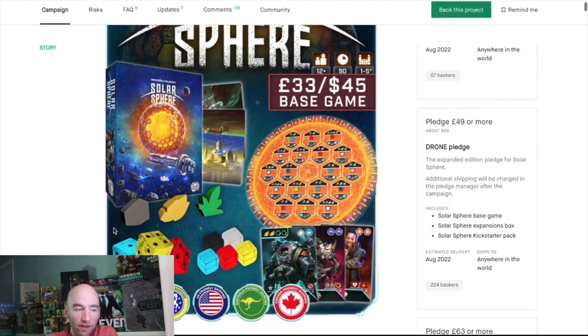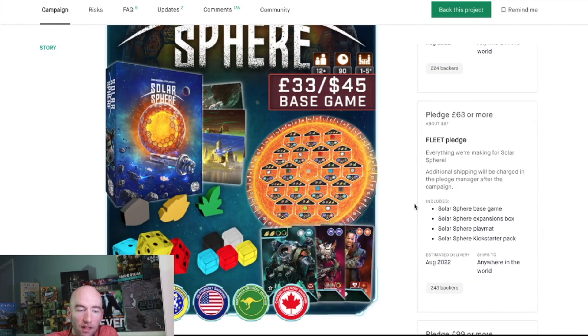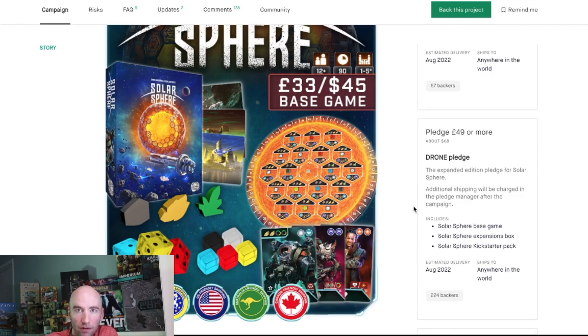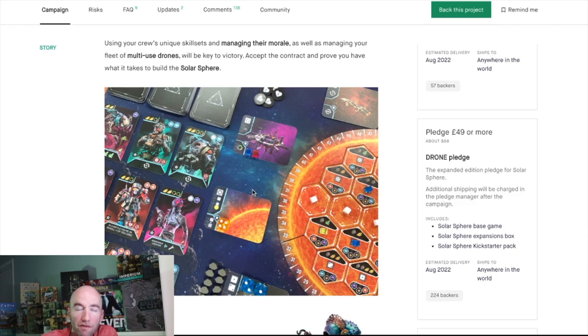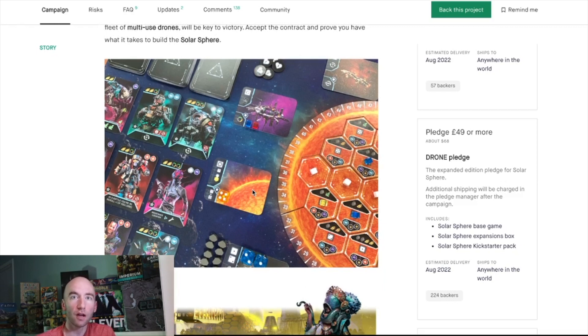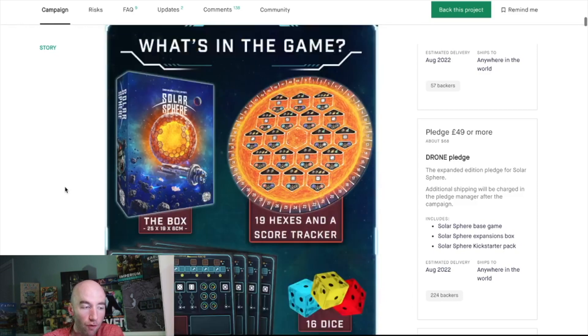The base game is $45 with a Kickstarter exclusive pack, a 5-6 player expansion, and play mat bundles at $68 and $87. You're playing as one of three factions trying to build a Dyson Sphere because the sun has run out of energy. Your dice are your ships and drones — higher numbers give priority while lower numbers give higher morale, which matters for interacting with corporations and their bonuses.